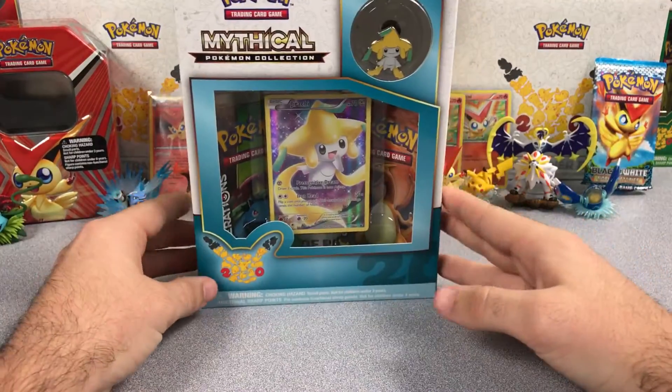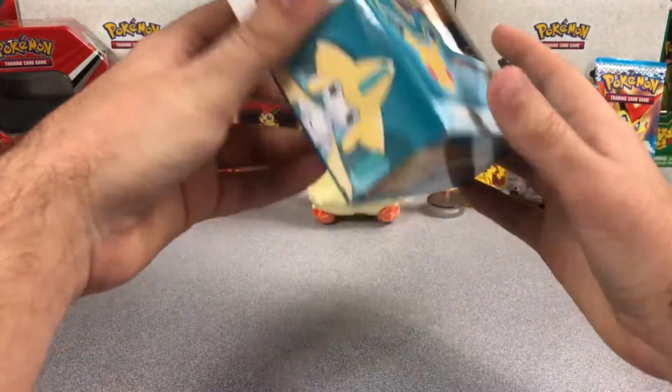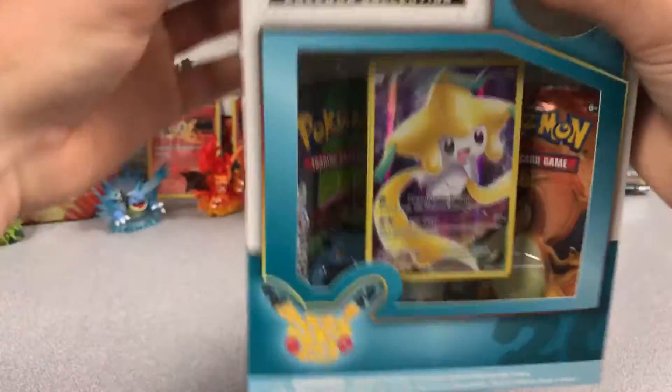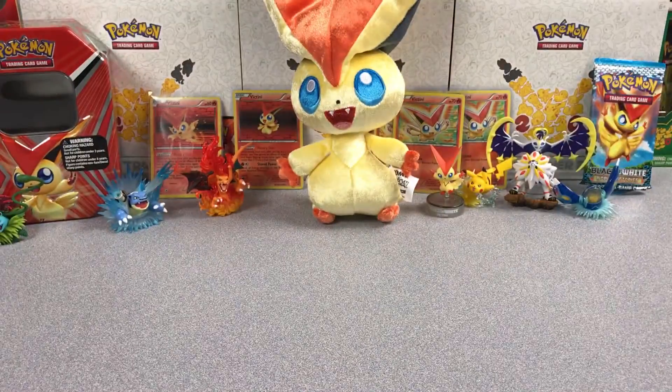I've promised that I'm going to be opening these, and that's why I'm doing two videos a day this week because I need to get through these. I still have this one, Darkrai, and Arceus to open. So there's the box. Hopefully we can pull the Full Art Articuno, which I still have yet to pull — that's why I kind of want to open those Generations boxes in the back.